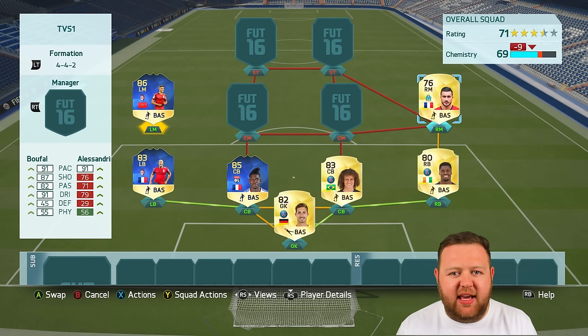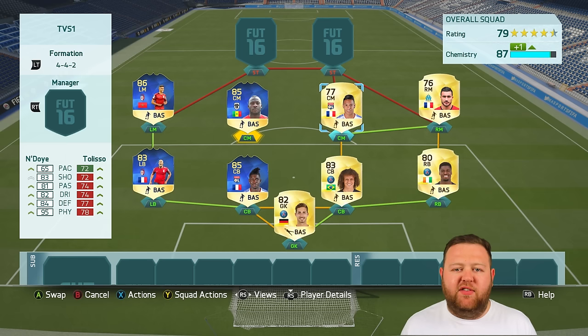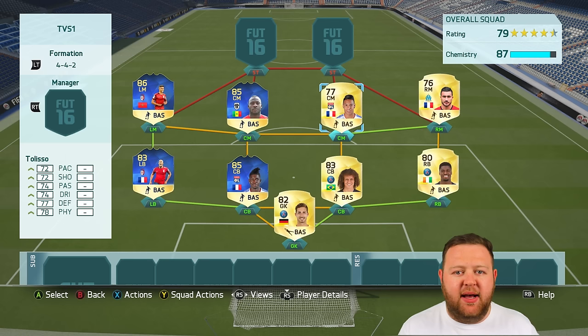We've got our left mid and right mid. For the sweat side, we've gone Alessandrini — he is so quick, low-rated, with good dribbling. And then we've got Bouffal, Team of the Season on the left-hand side — a five-star skiller, 86-rated, looks like a great interesting player. In the middle of midfield we've got Tolisso, who has really well-rounded stats. And then Undoy, who has crazy stats including 95 physical, which is absolutely immense.